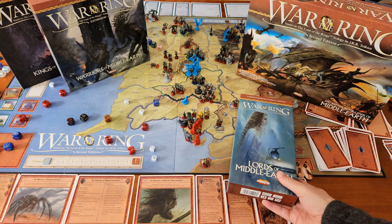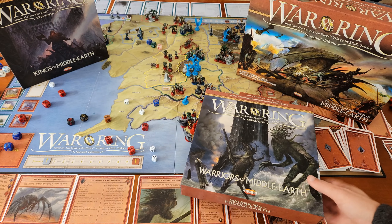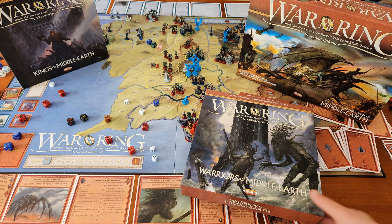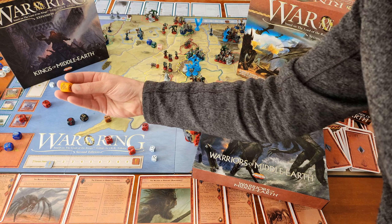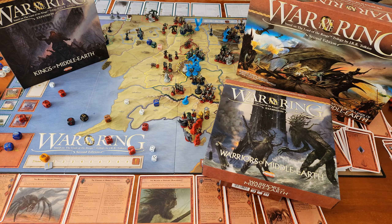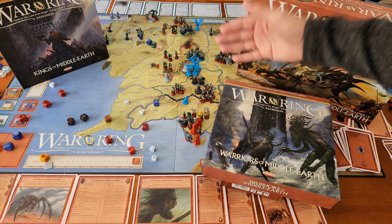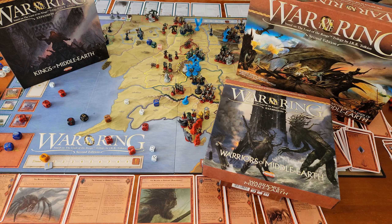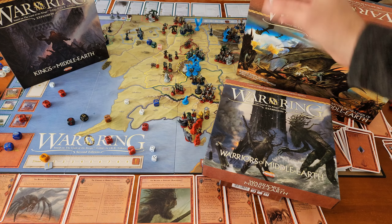That's the Lords of Middle-earth expansion. The next one is Warriors of Middle-earth. This adds factions — you can see the faction sheets for the Shadow Player here. It adds three factions for the Shadow Player and three factions for the Free People's Player, plus a faction activation die — one for the Free People's, one for the Shadow Player. The factions are treated much like the Fellowship in the sense that they exist on the board but are difficult for the opponent to attack. They implement special rules that sit on top of the existing rules, adding another layer rather than replacing anything.